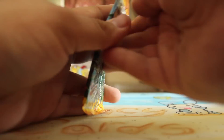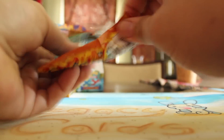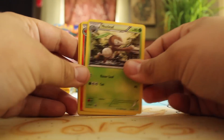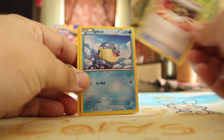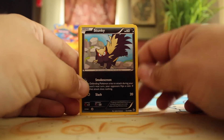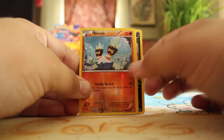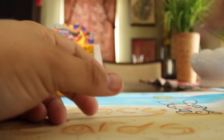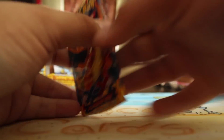Mega can. Nosepass, Fletchinder, Ultra Ball, Spheal, Spritzee, Binacle, Stunky, Scraggy, Reverse Binacle, and a Golem. No EXs yet — that's what I'm thinking, dude. No EXs yet. We'll see.